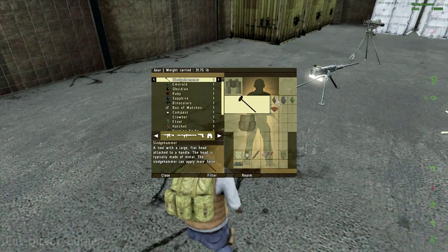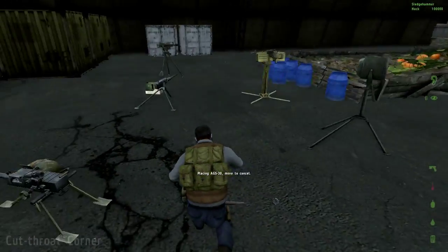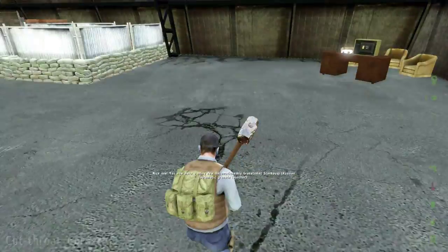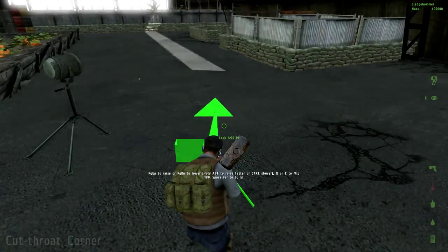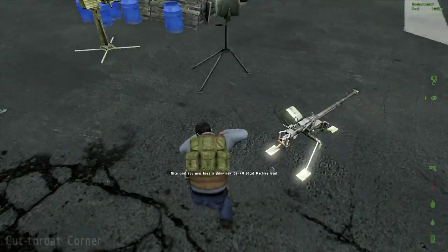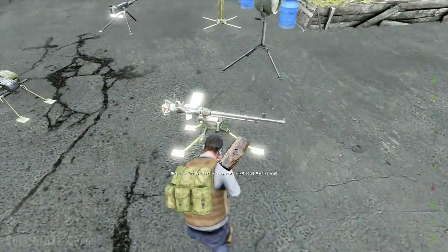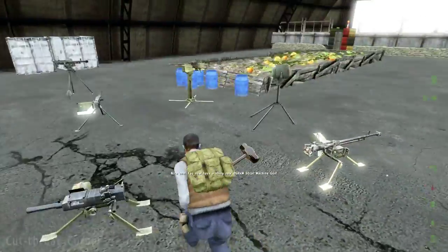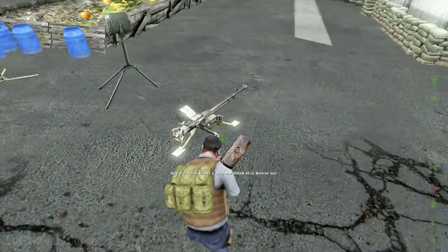We've got three types of grenade launchers: AGS and MK19. The MK19 didn't work — I messed up my MK19 script apparently, but that is totally fixable. Everything else works so I obviously just made a mistake in my common file.